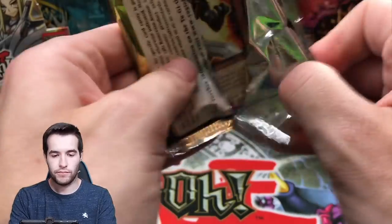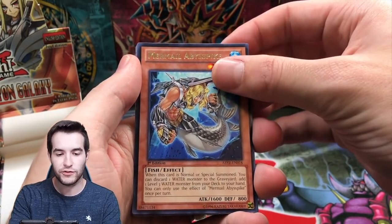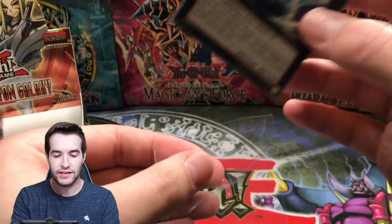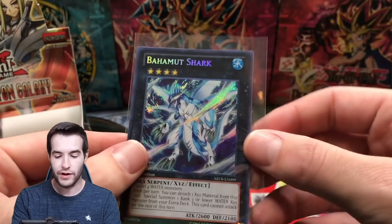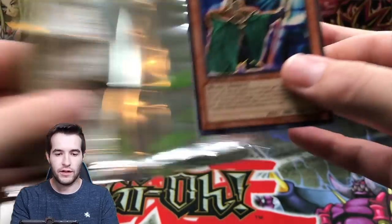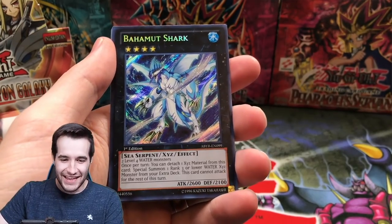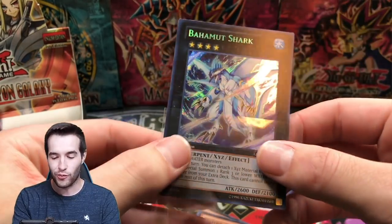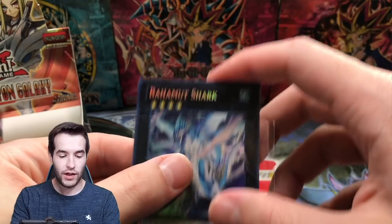Abyss Rising here we go — Bull Blader, Stoic of Prophecy, House Dustin — oh! The Rux special for the spike: Bahamut Shark! Isn't this a great one too? I think it got reprinted and was still like three bucks as a super rare, so I think this one's like twenty dollars in first edition. Abyss Rising has been really good to us — because of that we're going to open another one. Two great secret rares so far! And back to back Bahamut Shark — that's crazy, same card twice in a row. What a big pull!